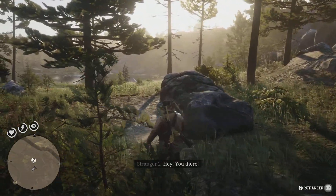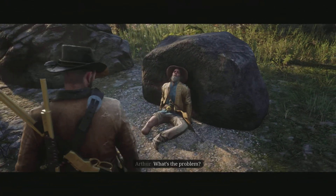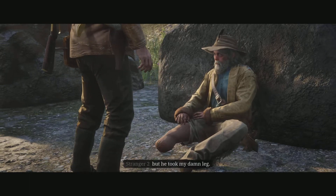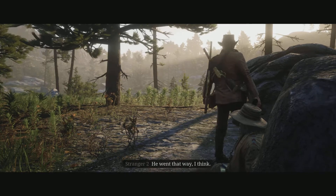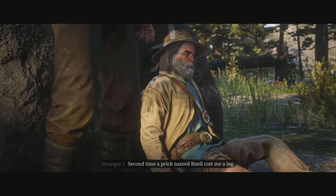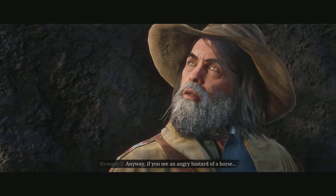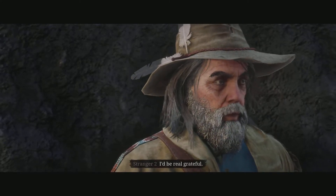A stranger calls out for help — his horse got spooked and ran off, taking his wooden leg with it. He says he's not too badly hurt, but the horse went that way and his name is Buell. He jokes it's the second time a prick named Buell has cost him a leg, explaining that Buell was also his general when he lost it the first time. He'd be real grateful if Arthur could find the horse.